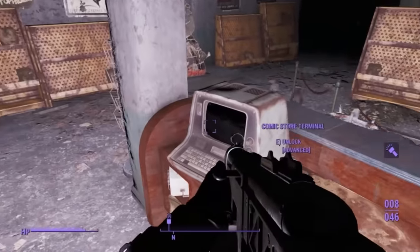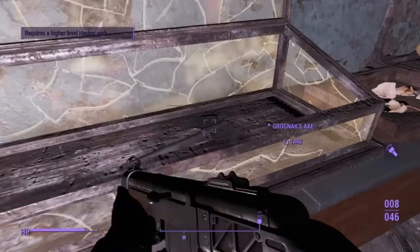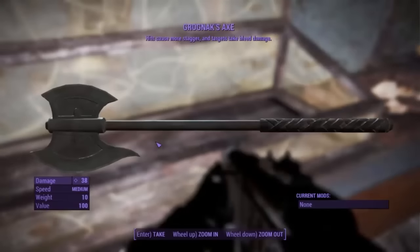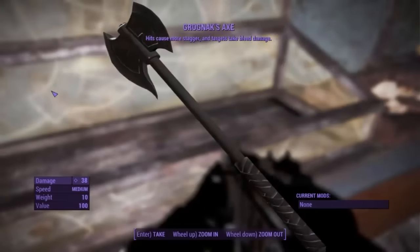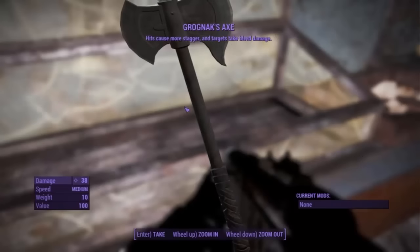There is this terminal here which is advanced, so that might also open it — I'm not too sure since I couldn't hack into it. So here's the axe: hits cause more stagger and target takes bleed damage. 38 attack, speed medium, weight 10, value 100.